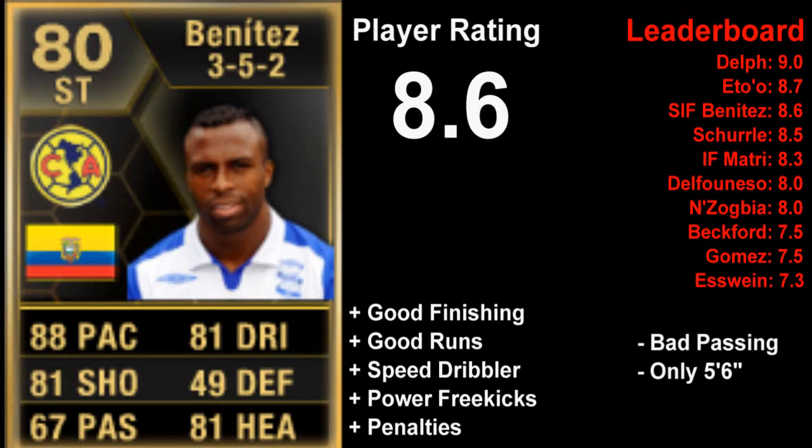The bad points are that because he's a skilled dribbler you want him to get into positions where he can either shoot or pass, but he can only really shoot because his passing is quite poor. As a striker you'd expect that, but you might have wanted slightly better passing stats. The other thing is his height — it does bring him down a bit, as with that 92 jumping if he were a bit taller he'd probably have better heading.